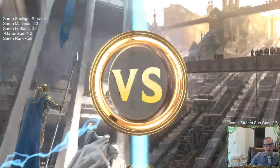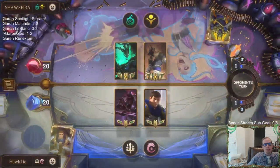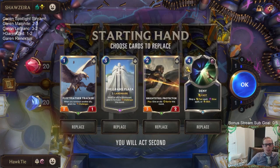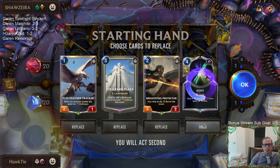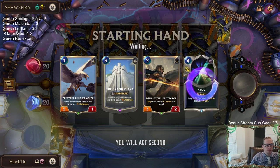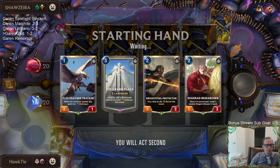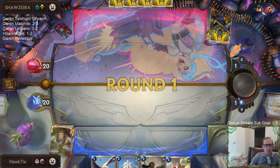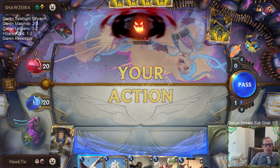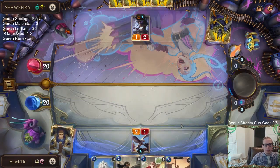Game 4 - Thresh/Nasus. We played against Thresh/Nasus a couple of times today. Both times they had a lot of Cursed Keeper and Ravenous Butcher combinations, so we're hoping not to see much of that combo this time. Aspera says it wasn't completely lost last game, just very unlikely - and I agree.